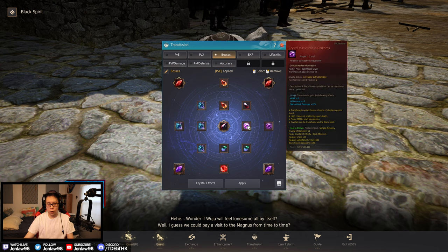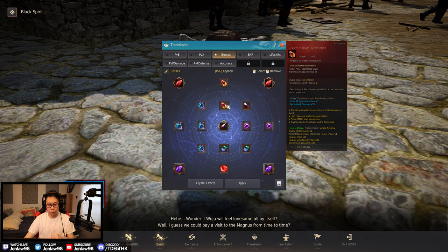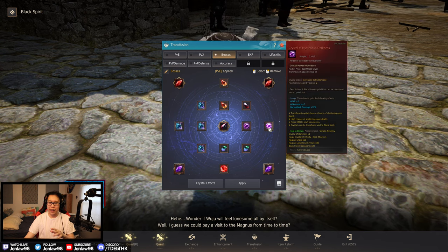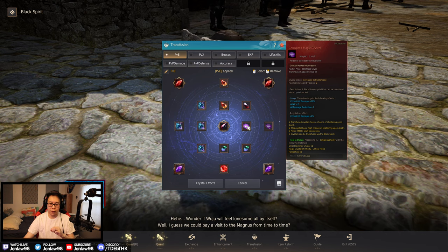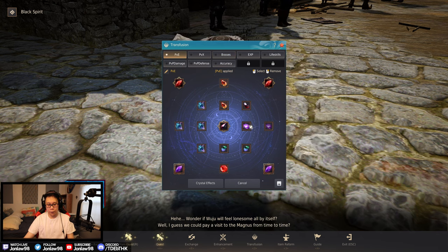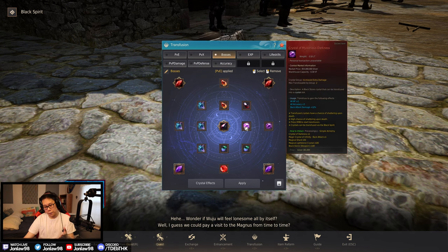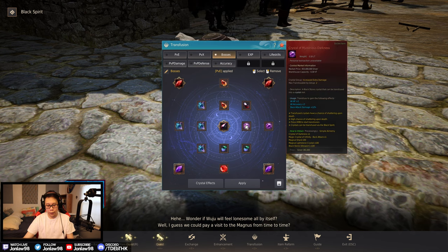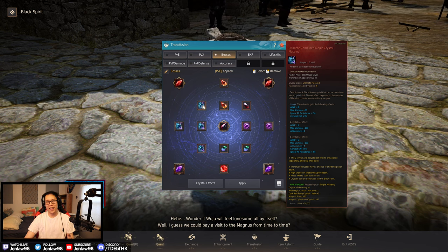The boss setup may look similar to the PvE one, but it's specifically for boss splits. The difference is we have two Crystal of Mysterious Darkness for back attack damage, and that also adds up for more back attack damage overall. This is situational — corrupted magic crystals are also good, you just take a little more damage if you get hit, but if you can do a lot of back attacks it's nicer to have.